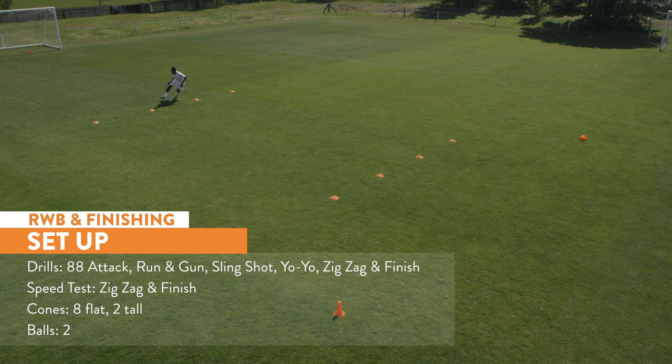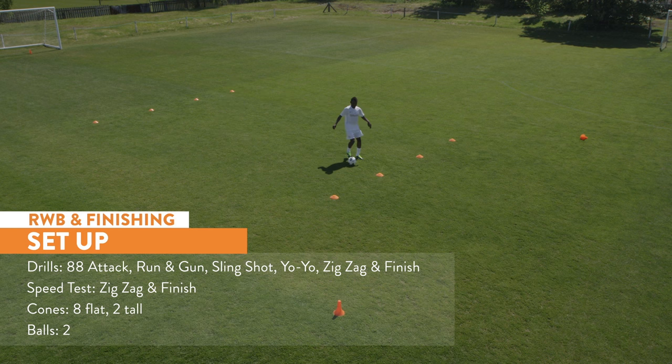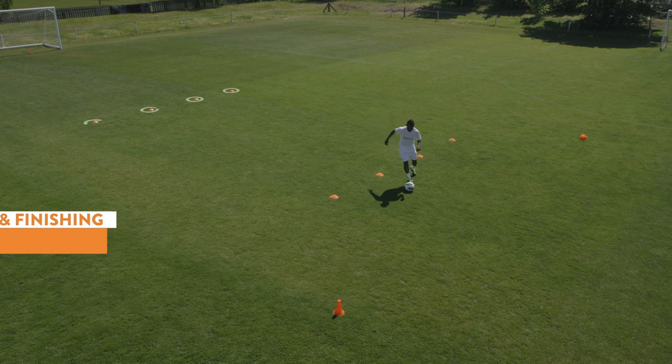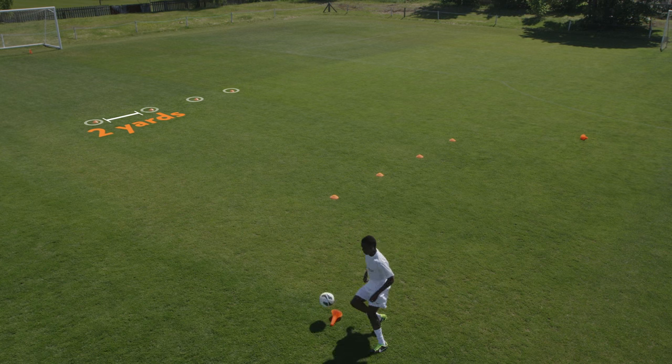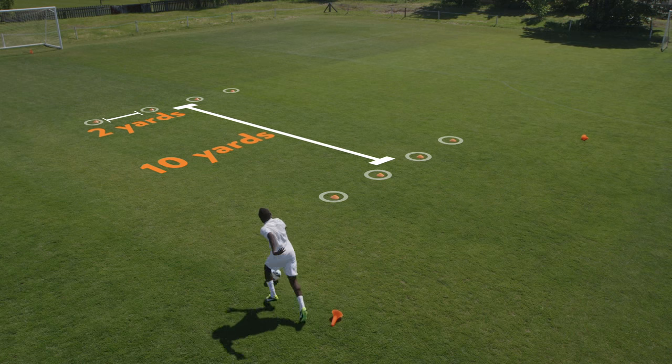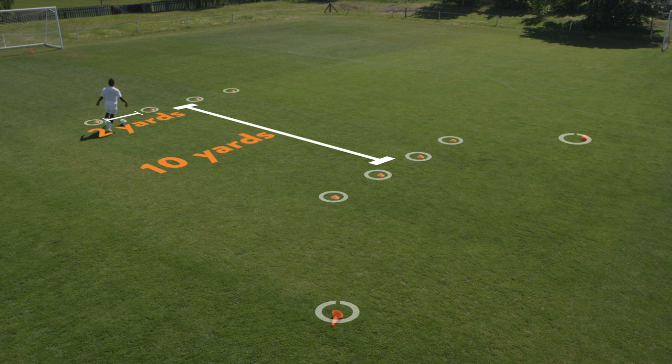The five-star running with the ball and finishing workout requires eight flat discs and two tall cones. At the edge of the 18-yard box, set up four cones in a line, each two yards apart. Set up another four cones ten yards away and line them up evenly with the first four. Finally, set up the two tall cones four yards out diagonally from the outside cones.